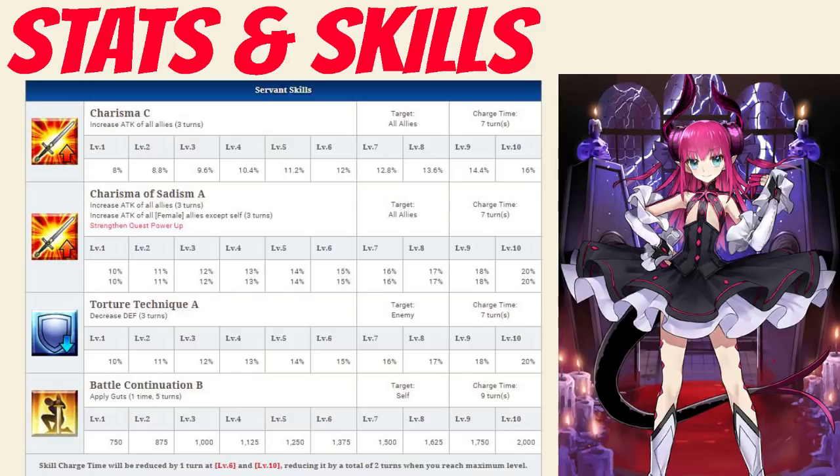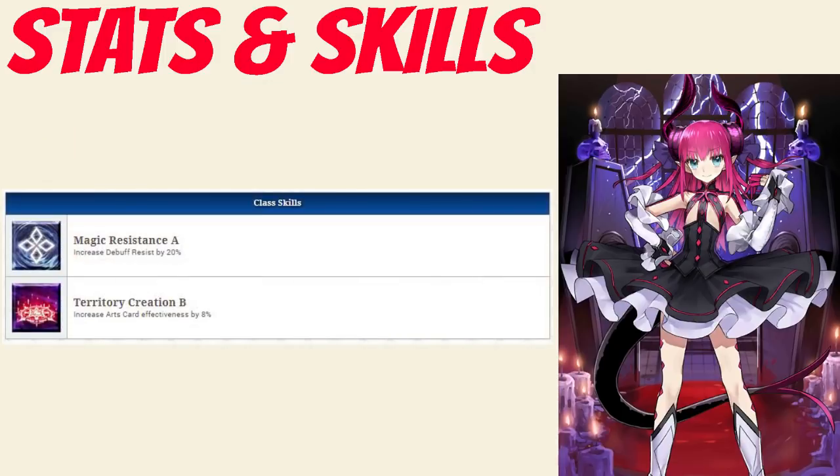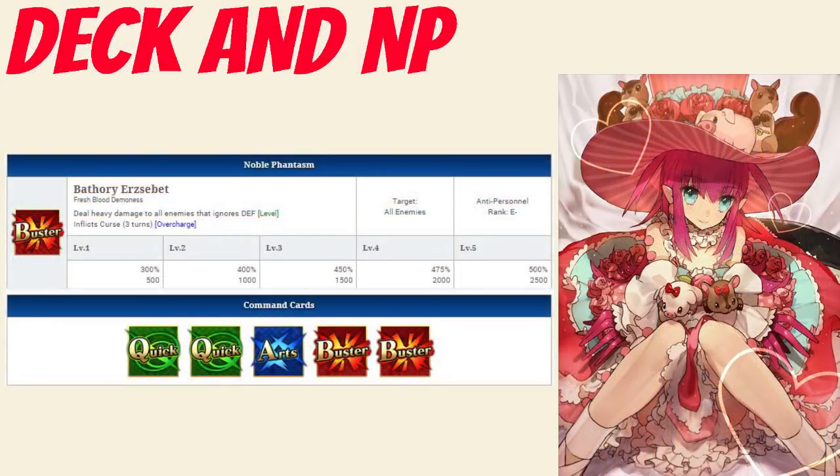Moving on to her passive skills. Liz's passives are Magic Resistance rank A which increases debuff resist by 20%, and Territory Creation rank B which increases arts card effectiveness by 8%. Moving on to her deck and noble phantasm, Liz has a semi-buster deck with Quick, Quick, Arts, Buster, Buster and a buster noble phantasm. Her noble phantasm is Bathory Elizabeth which deals heavy damage to all enemies that ignores defense with between a 300 to 500% damage modifier depending on level, and inflicts curse between 500 to 2500 for 3 turns depending on overcharge.